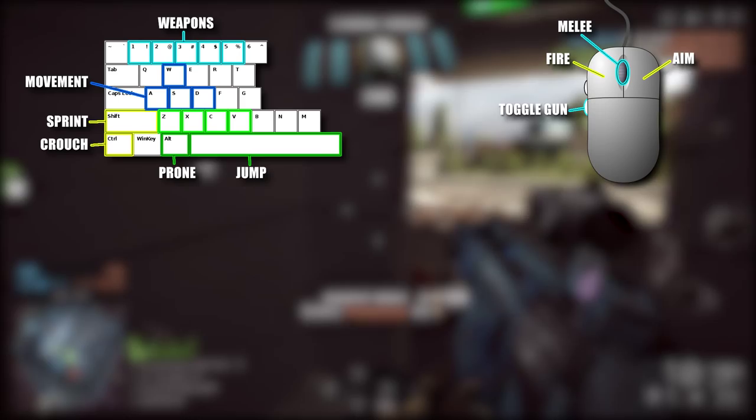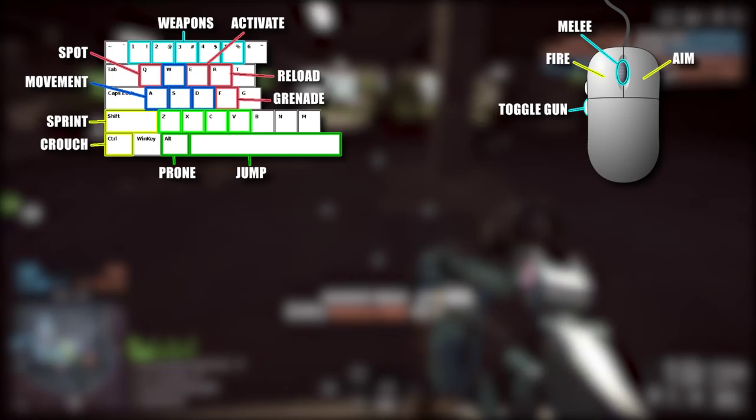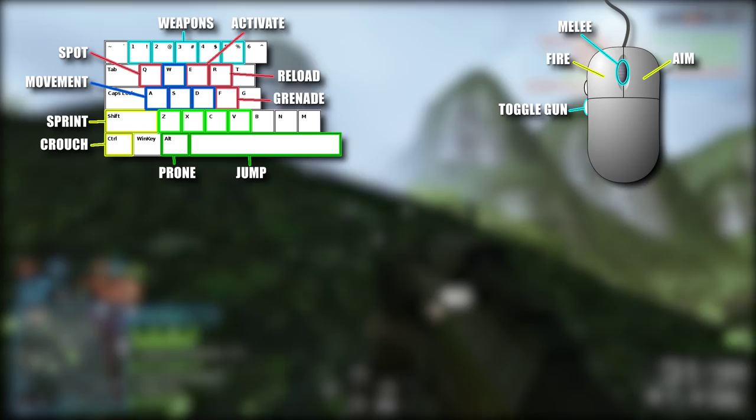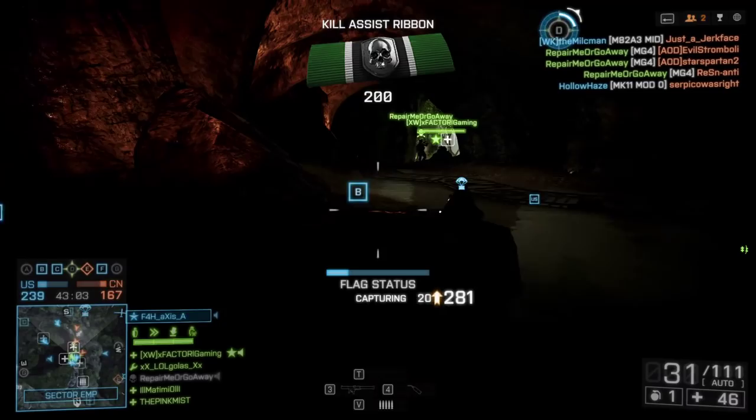Now let's move back to the keyboard and talk about Q, E, R, and F. These are additional functions that you're probably going to want to bind to things you're not going to need immediately in a firefight. You will compromise your movement while using these buttons ever so slightly. You can usually hit them really fast so it doesn't matter too much mid-firefight, but they should be functions like spotting enemies, reloading your weapon, entering vehicles, or activating control panels. A lot of games bind Q and E to lean left and lean right.